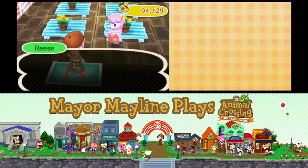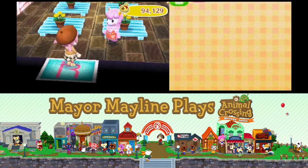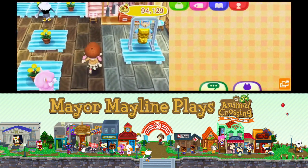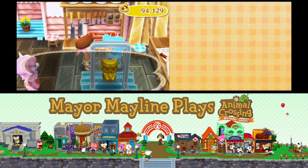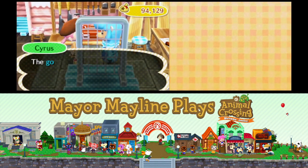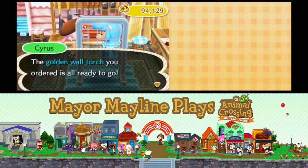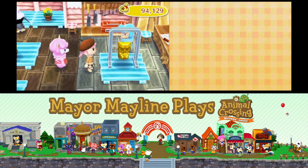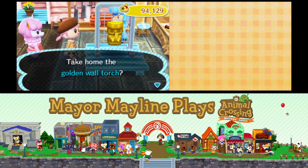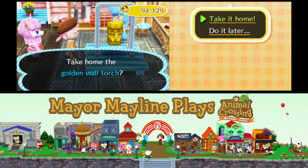Now we are back after 30 minutes has passed. Hi again, Reese. Looky here — we have a piece of golden furniture that Cyrus has made. Cyrus says: 'The golden wall torch you ordered is all ready to go. It's sitting over there, so go pick it up and take it home ASAP.' And there you go — the golden wall torch. Take it home. Thank you, Cyrus.